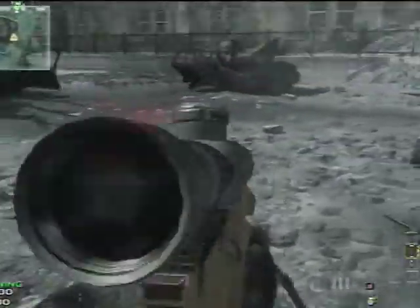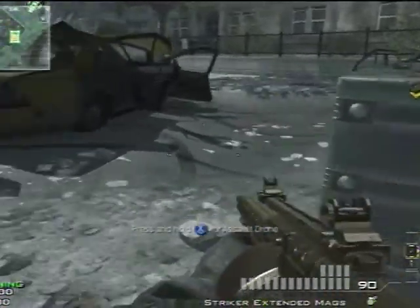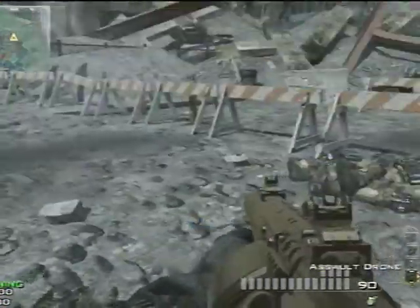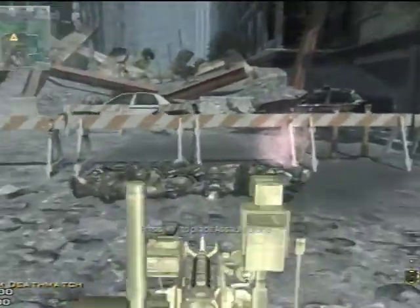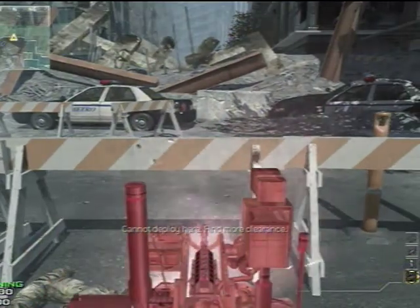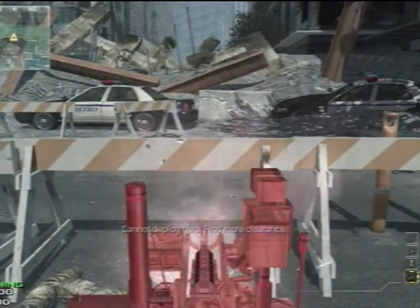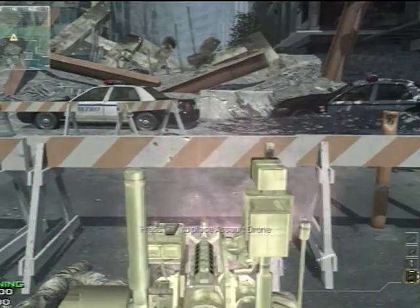You're going to get your friend to place a tack up against the wall that you're trying to breach, just like so. Then you're going to place the assault drone over the tack.